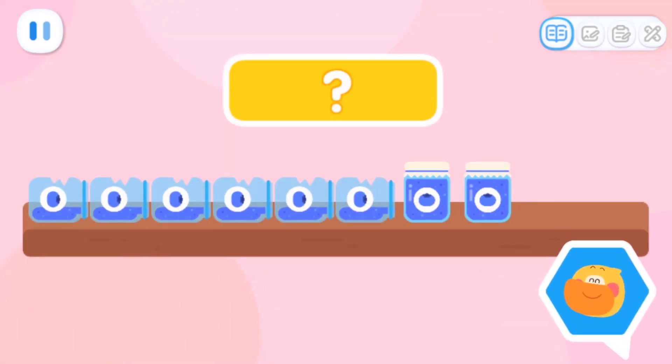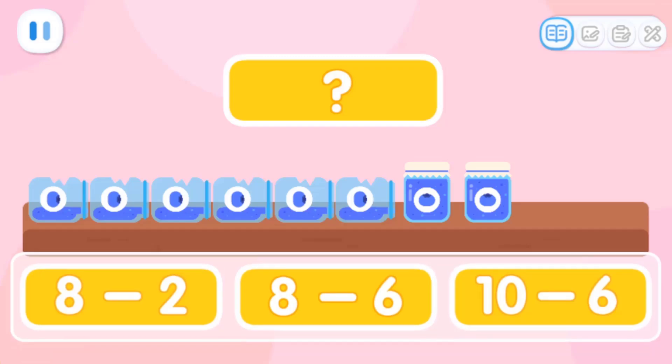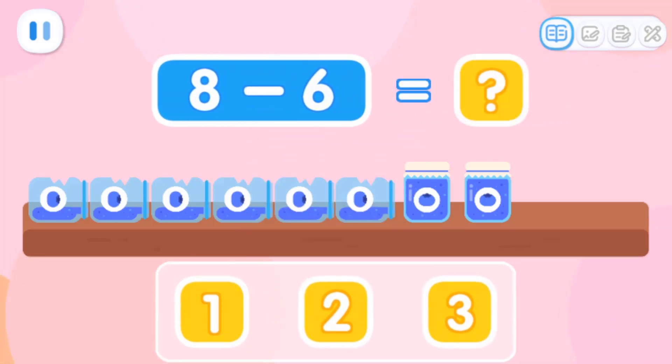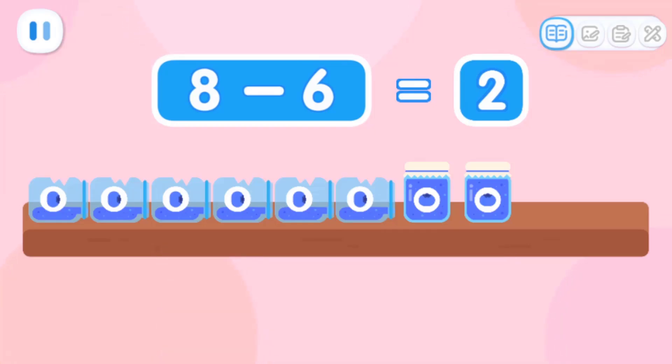Now let's check the blueberry jam! There were originally eight jars of blueberry jam! Six of them were broken! Which equation represents it? That's right! How many jars of blueberry jam are left? That's right! Start with eight jars of blueberry jam, then minus six! We are left with two jars of blueberry jam!